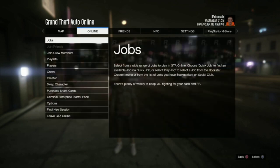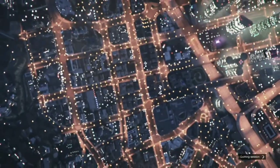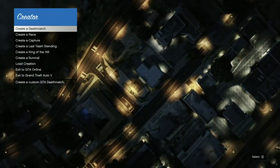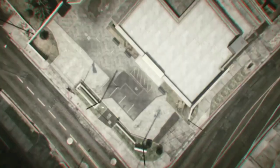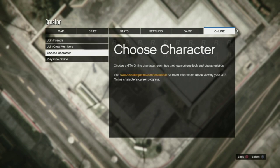Next, you are going to go to Online and you are going to go to Creator. Once in Creator, you are going to go to Create a Race and Tutorial. Once in Tutorial, you are going to go to Online and go to Choose Character.